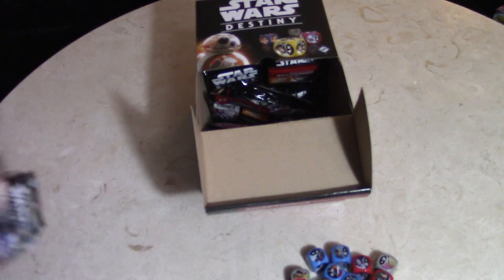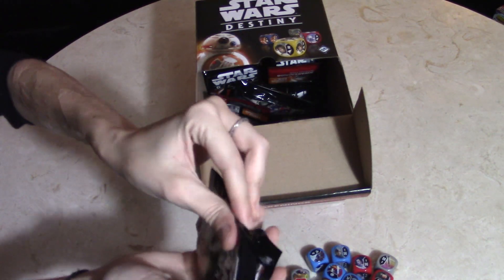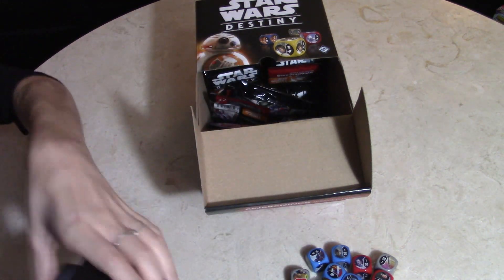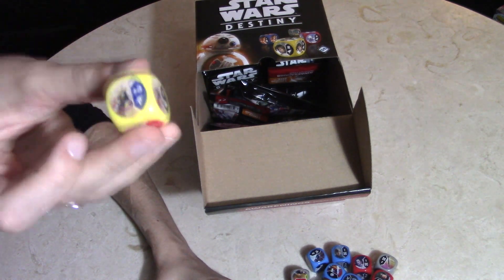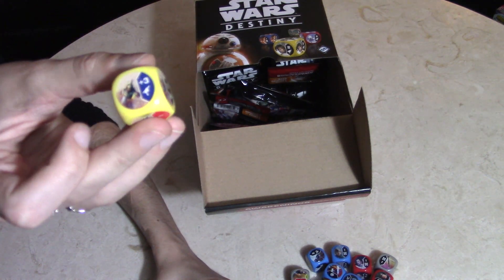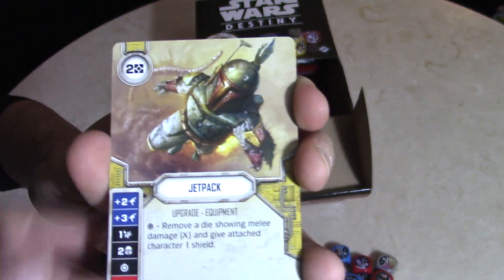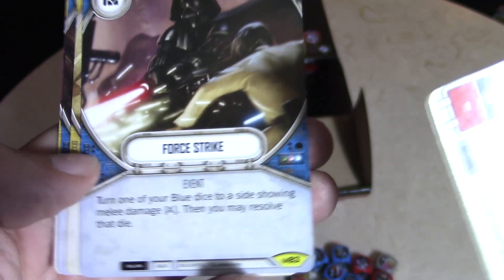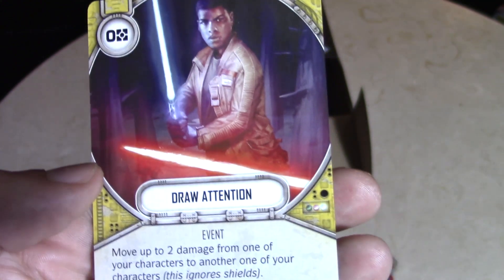Alright, Lexi's turn. I believe you got Boba's jet pack — that would be sweet if you got Boba Fett but it looks like it's centered around the jet pack. Yeah, she got the jet pack, pulling Han Solo upgrade equipment — he's a legendary, hard to get. Four Strike, Smuggling, Intimidate, and Draw Attention — I actually like this card too, Finn with the lightsaber, it's pretty dope.